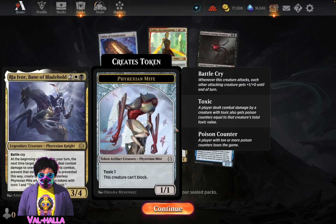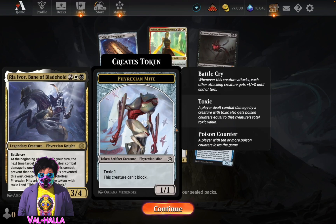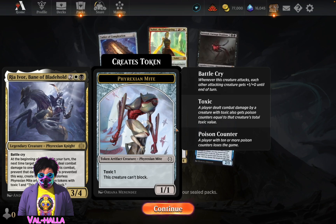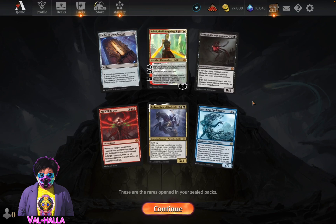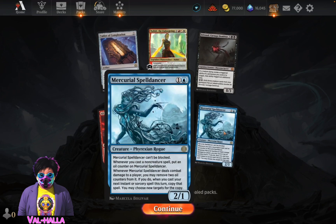Why didn't you just say any target? Battle Cry - at the beginning I get to turn the next time target creature would deal combat damage. Oh I remember this, prevent this damage, create a 1/1. Alright, cool. Playing black-white, playing red again? Oh this thing. Yeah yeah yeah.